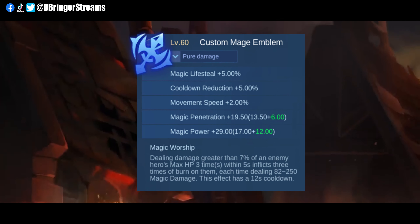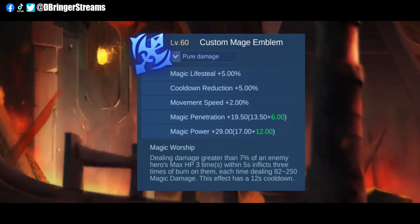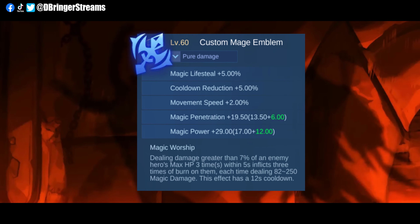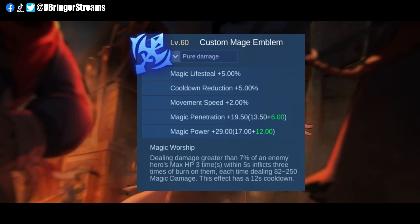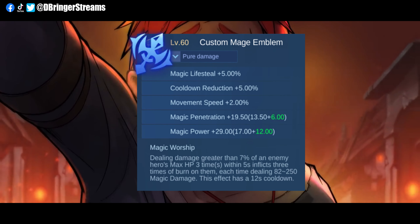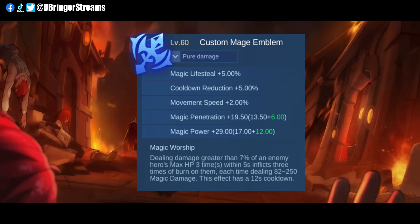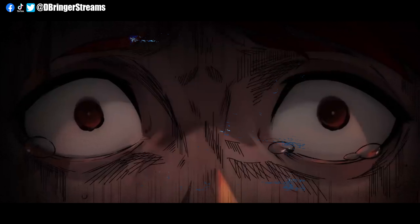For the emblems, I strongly suggest Magic Worship because Julian is a combo type hero which is capable of easily unlocking this emblem's talent damage. I also suggest putting all of your emblem points into Magic Power and Magic Penetration. Since Julian is a setter type hero, we need to get as much damage output as possible from this emblem, since his items will be focused more on survivability.